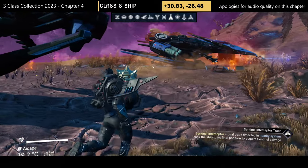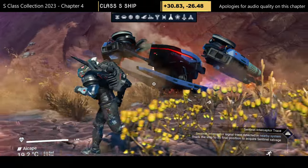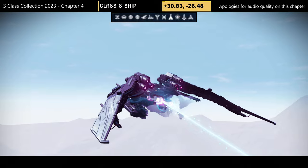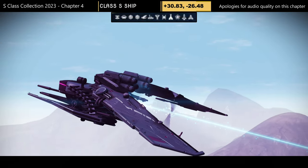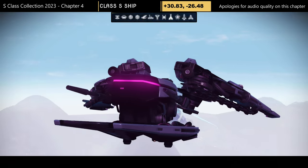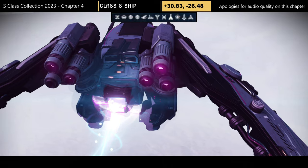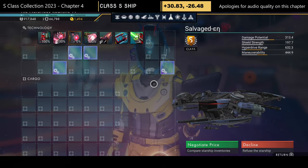This may happen with many ships due to players placing bases there. If you have any issues, reloading the save will work — or if there's a base, report it, save, and reload. Now, back to this lovely blue ship: it has a great dragonfly style — clean — with half-decent supercharged slots: three clumped together on the left and one on the right.